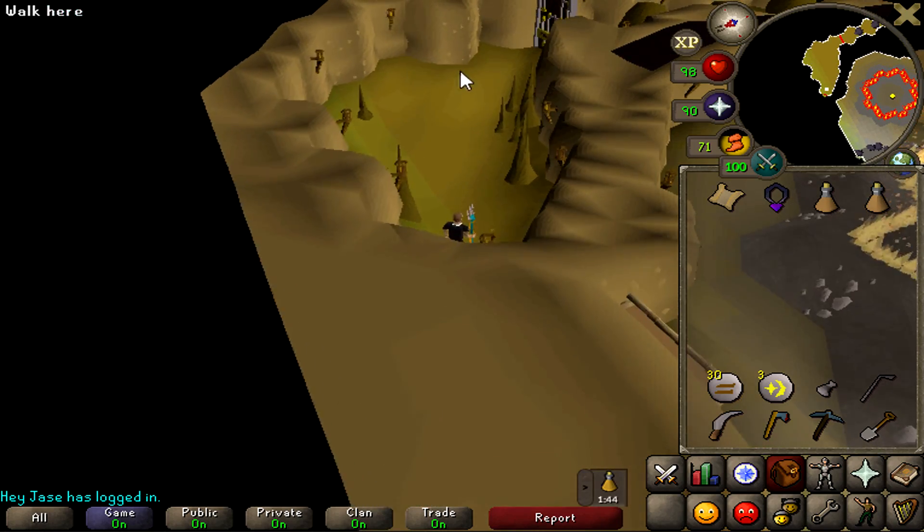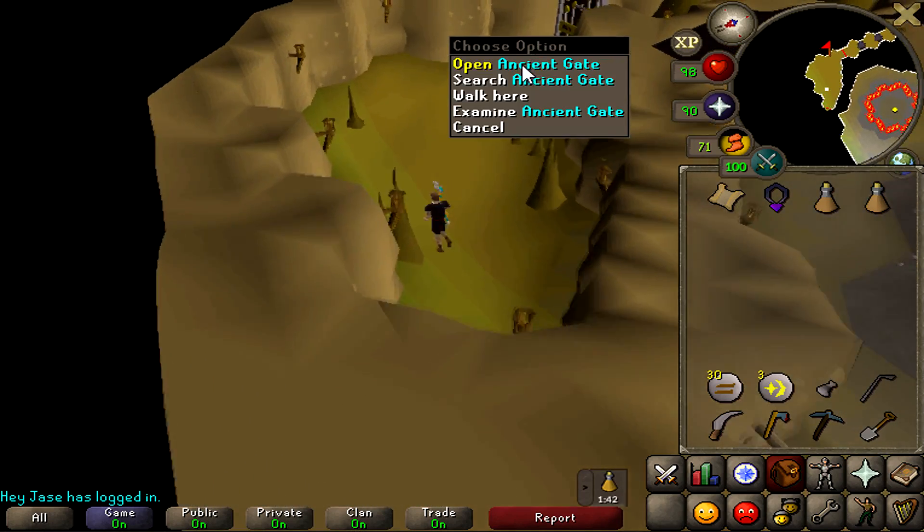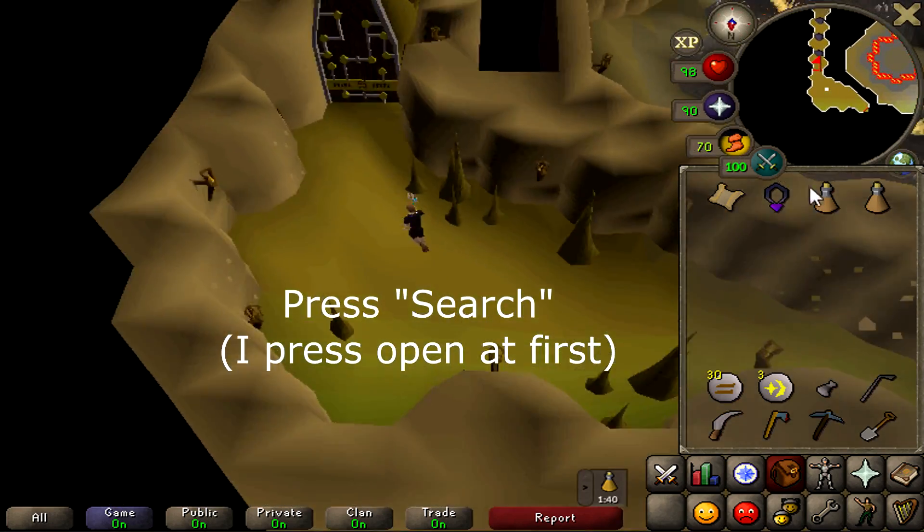Once you search the bookcase, you're going to want to come to this first door and open it — this requires your lock pick.